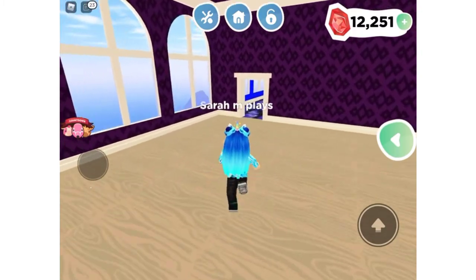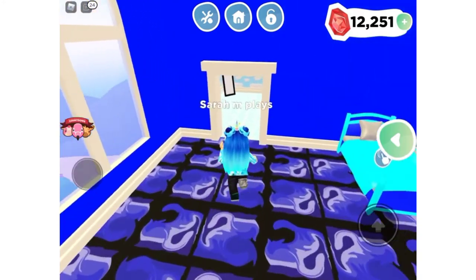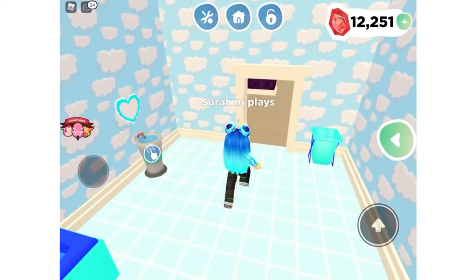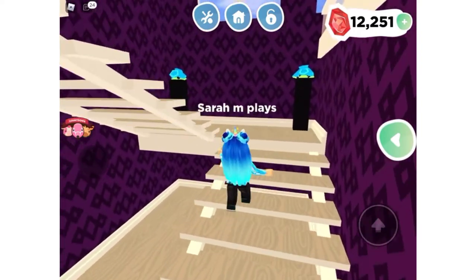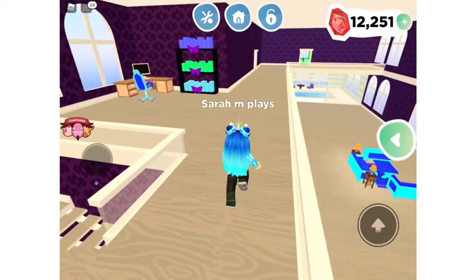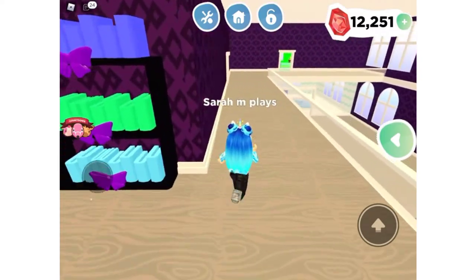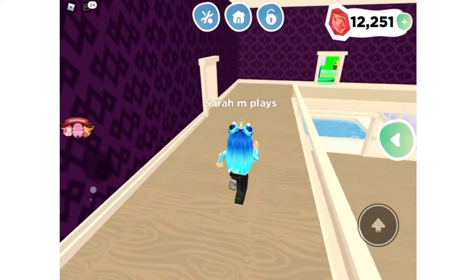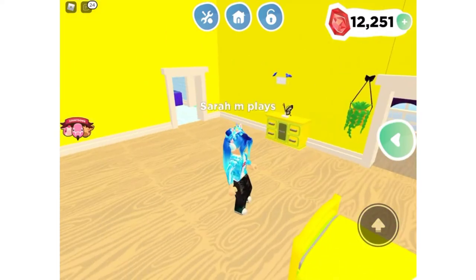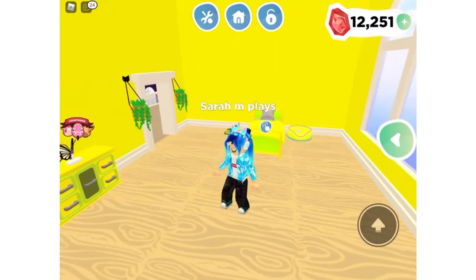I'm not finished with the house yet — you've seen this room several times. Here is the bathroom downstairs. I'm still working on upstairs. Here's the foyer, I guess you could say, and here is my office space. Here I made Sage's room — I'm not quite finished with it yet, but it's all yellow because her favorite color is yellow.